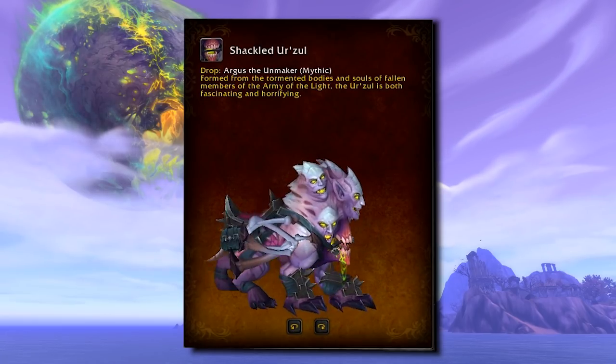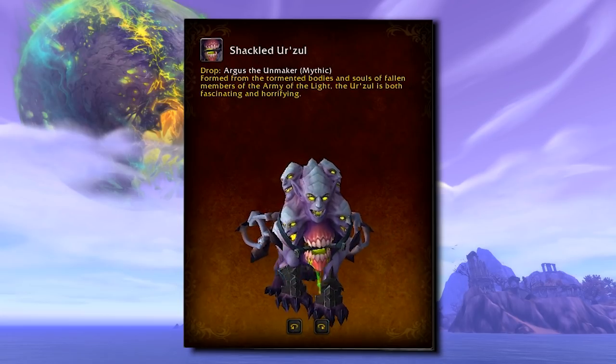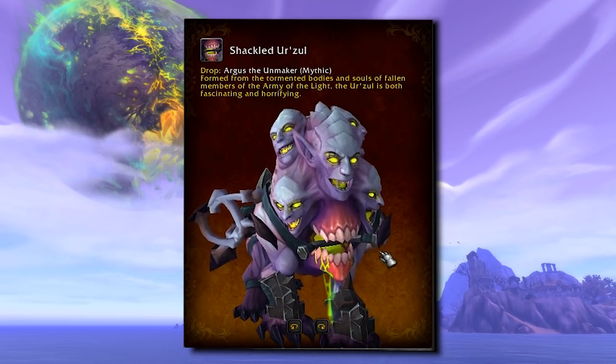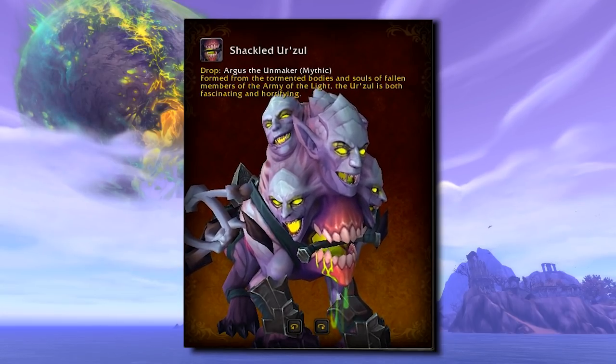The Shackled Urzul has been terrifying us for a couple of PTR builds now. I'm kind of glad that they have not decided to go for any recolors with this one — it's perfect just the way it is. This drops from Argus the Unmaker on Mythic Difficulty, which is the final boss of the raid. Is it wrong that I kind of want to brush its teeth?